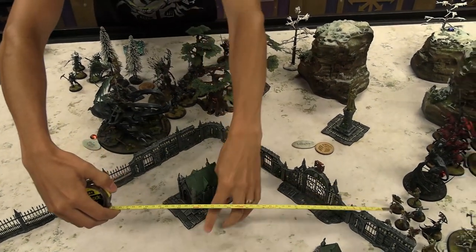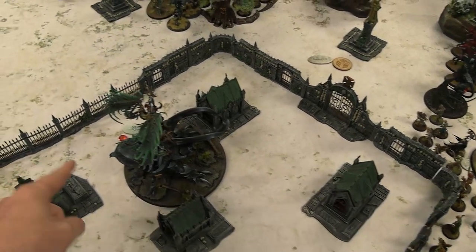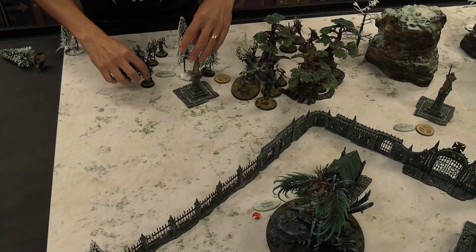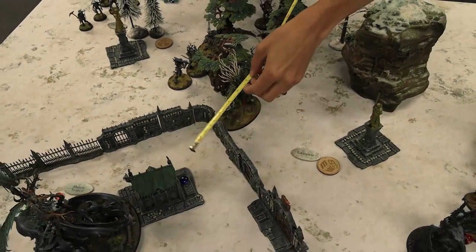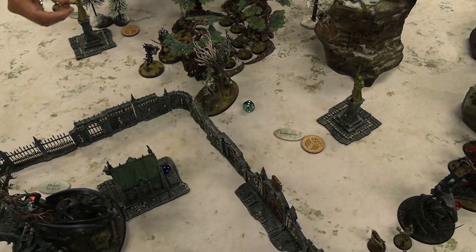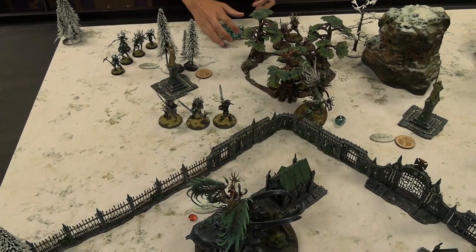Movement — I'm going to set up just in case I get a double turn. The Revenants move back — I need to be more than six inches from the objective. The Tree Lord teleports from the Wildwood to this overgrown piece of terrain, since he can do that every turn via Spirit Path. The Kurnoth Hunters are going to run and block off this gravesite. I'm going to bring in a once-per-game summon from the Everqueen: three Kurnoth Hunters with Scythes, because you've got a pretty high armor army — minus the zombies — with 3-up saves everywhere.